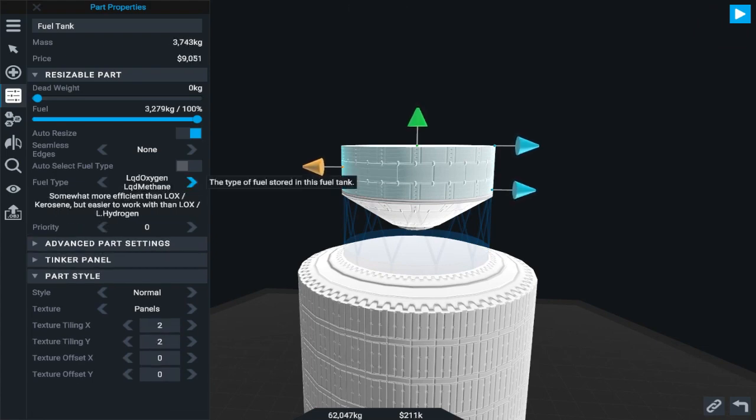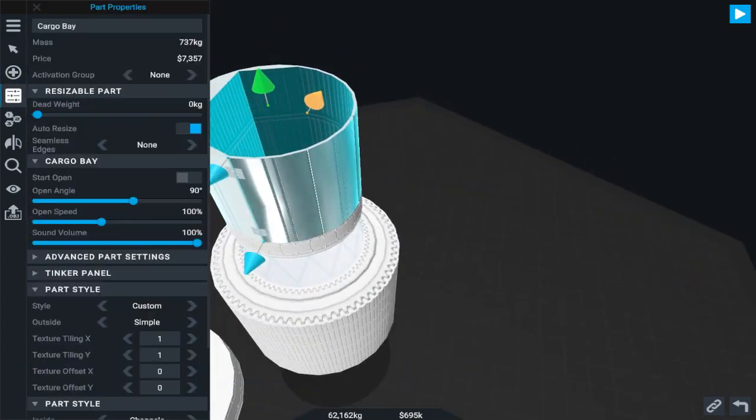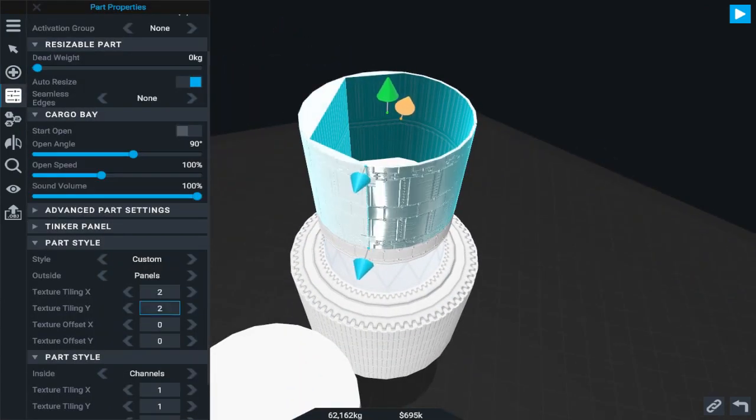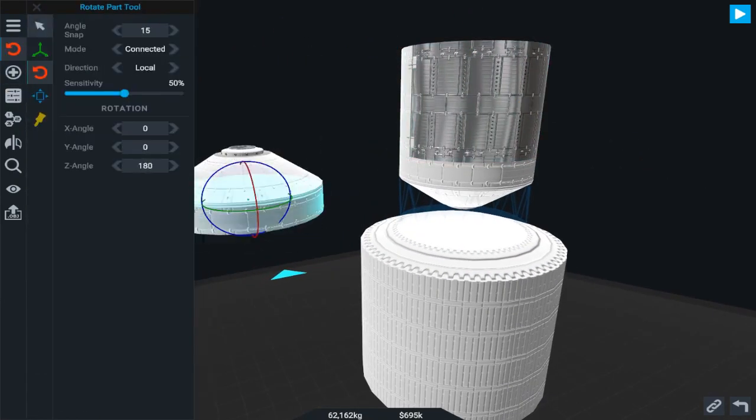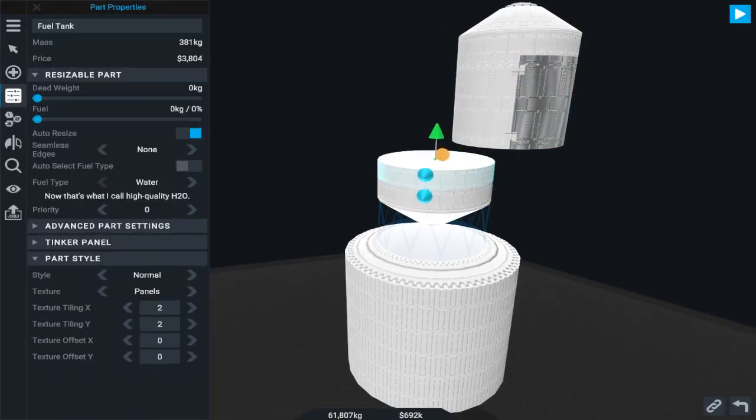And I'm serious. We are actually going to put weapons in space and we're gonna fire them off. Now we're using 14Rovi's imaginary weapons pack to do this. This is not base game, this is modded. There are not weapons in Simple Rockets 2 stock, so you're not going to be able to do this on mobile.